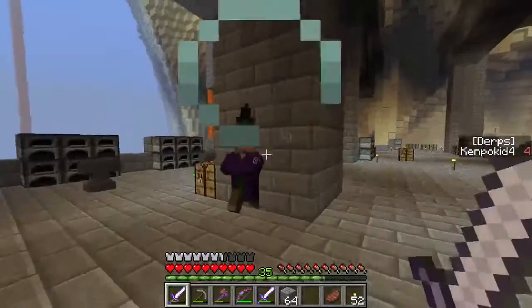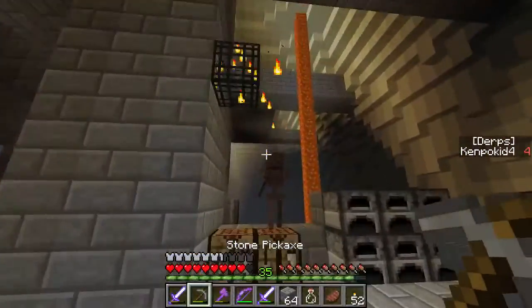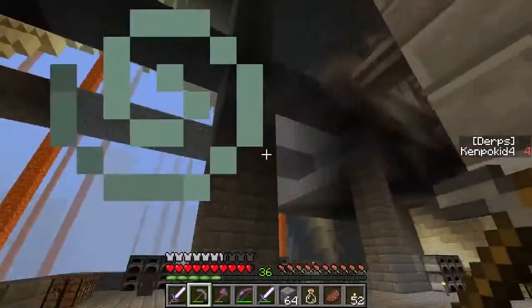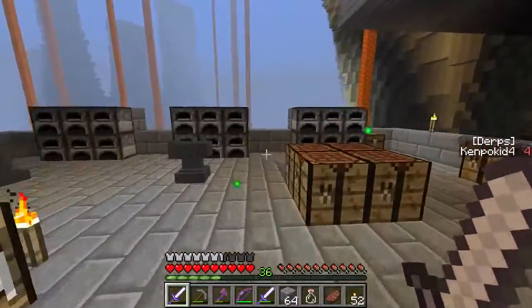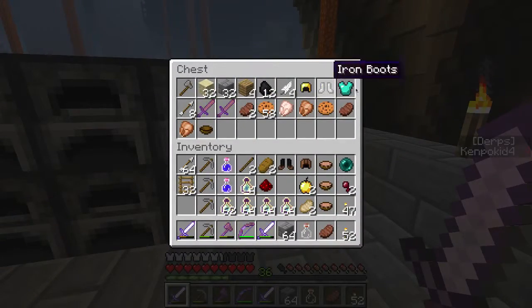I remember Vex was actually doing a kind of stealth mission with invisibility and night vision — it was kind of hilarious and awesome to watch. Where are the witch spawners? Bottom floor has been cleared.